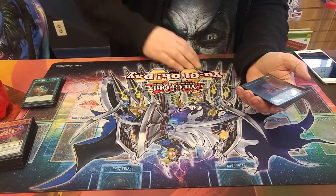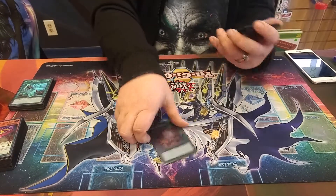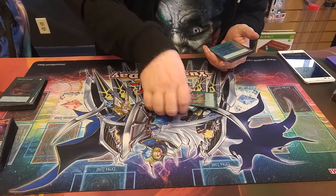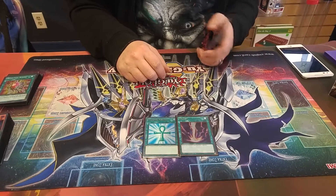Two Twin Twisters, which is still a good card — although I'm thinking about putting Mystical Space Typhoon in. Three Foolish Burial. Then one Full Metal Outcast and one Metal Foes Fusion. And of course, Monster Reborn and Raigeki to finish off the spells.